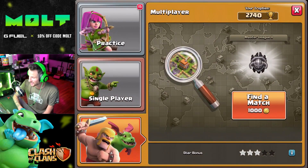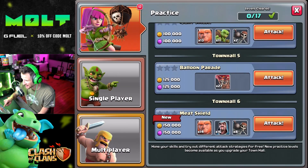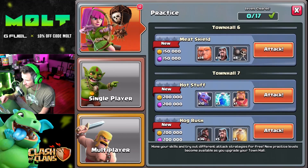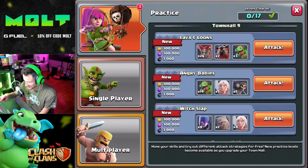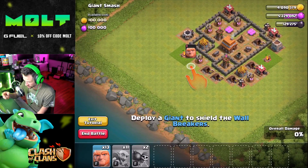Wow, that's awesome! Also in the attack section we have Practices, and they give you free money, ladies and gentlemen. So we're going to go through all of these, do them, and get some gold.